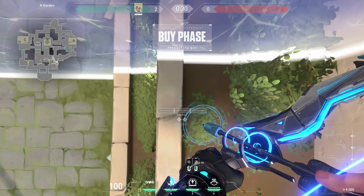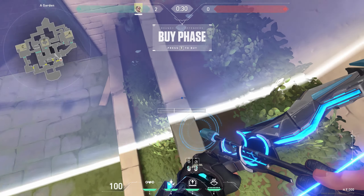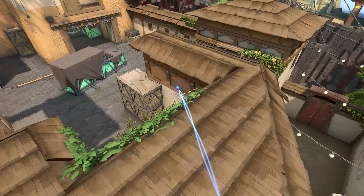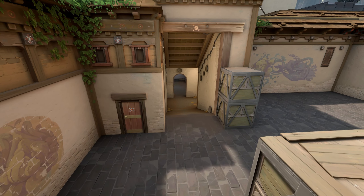Line yourself like this, not pixel perfect. Then aim anywhere around here and tap it while jumping. Use this arrow if the enemy likes to play on short.